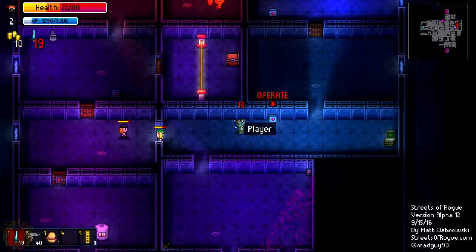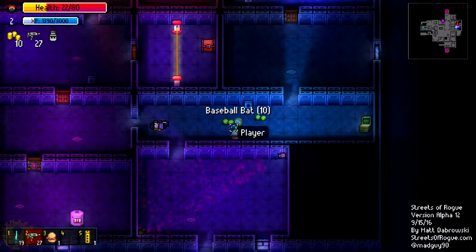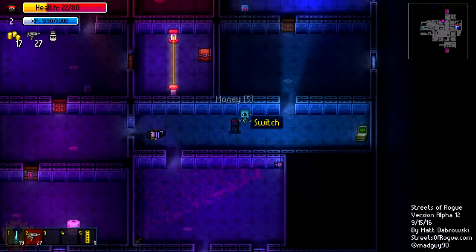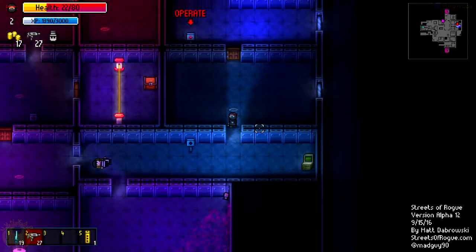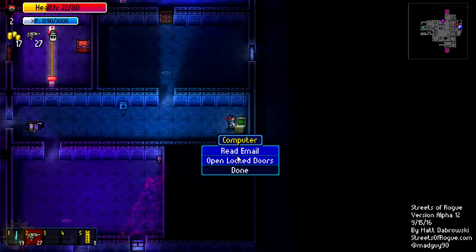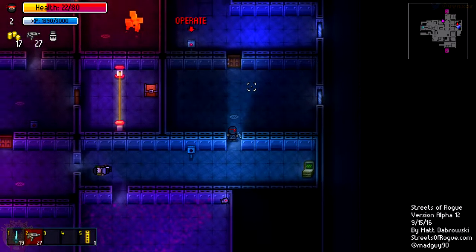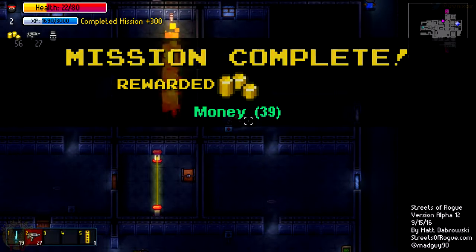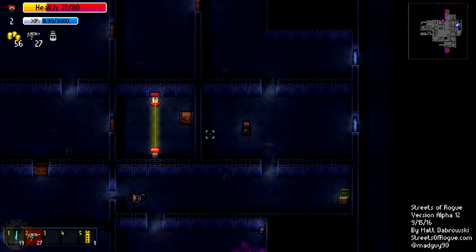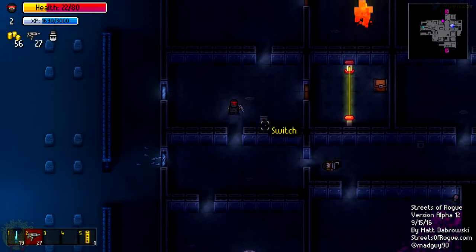Let's just do it differently - I'm going to shoot this guy to death. It's working also. Did I press the switch? I think I did. I need to open all the doors. I don't really want to read these emails. I've got a few things to do here. Done. I've got a bit of money. I've got a chest over there - I'm going to take it.